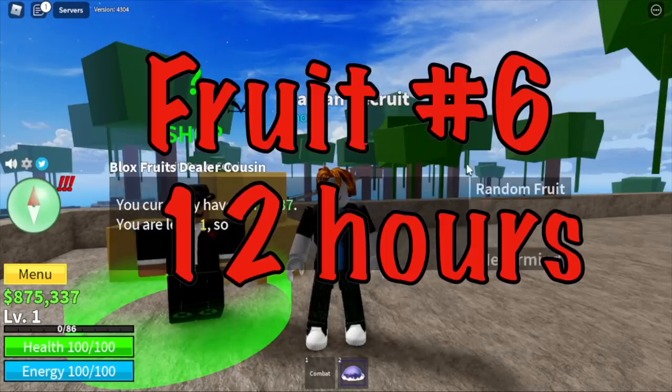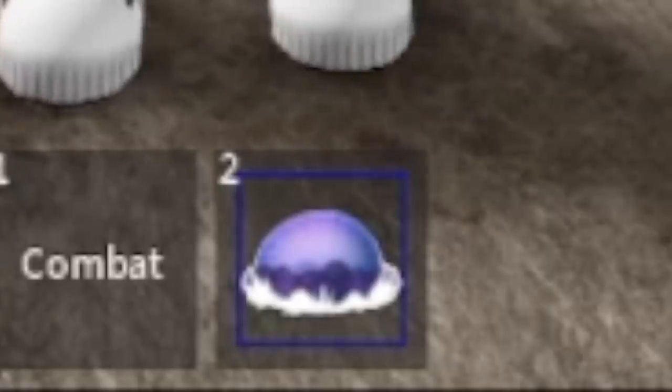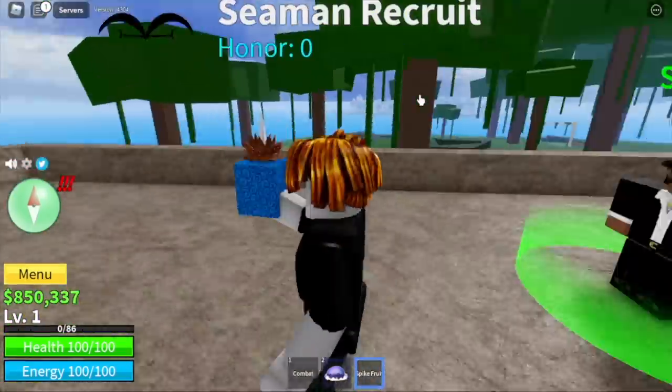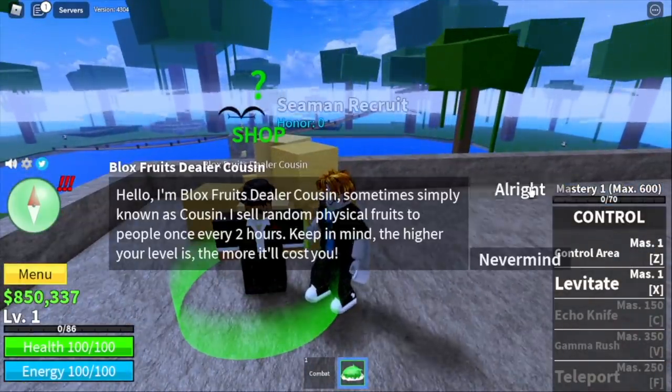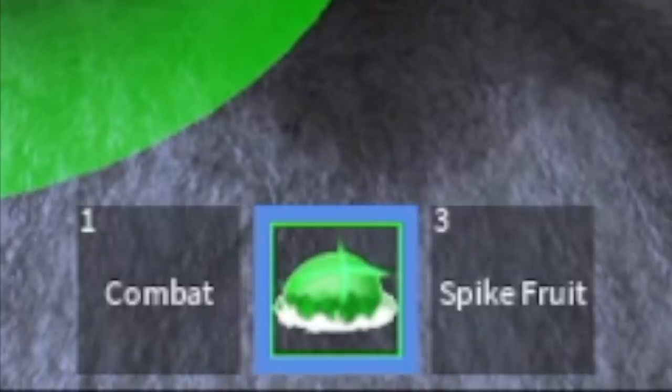875,000 bellies left and 12 hours has passed. For our sixth fruit, we got the Spike Fruit. I think the Control Fruit is still better, so we're just gonna throw this away. Guys, I still haven't got the Legendary Bomb Fruit, but for our next fruit — what? Another Spike Fruit? No!